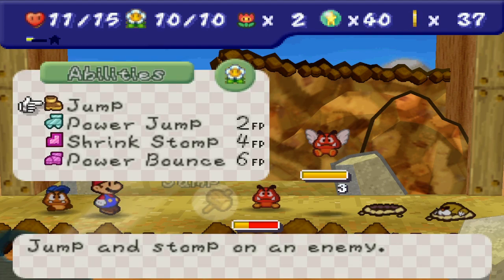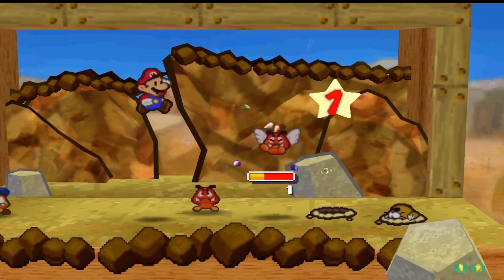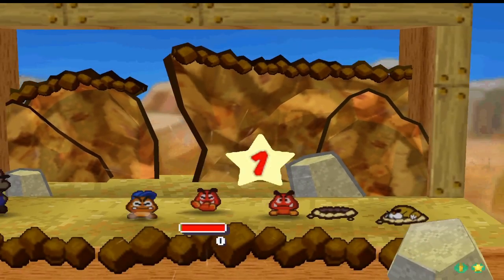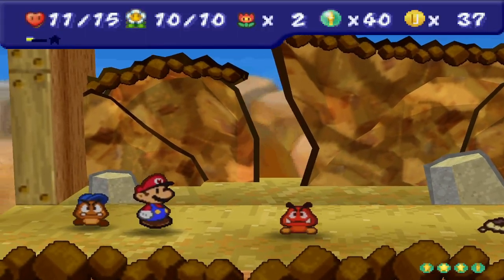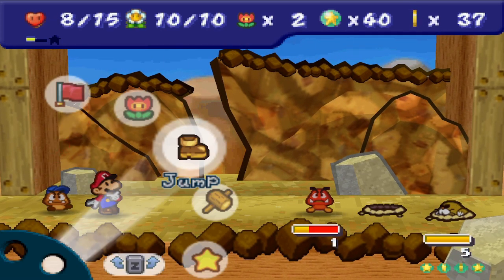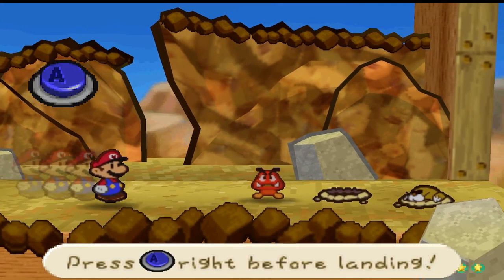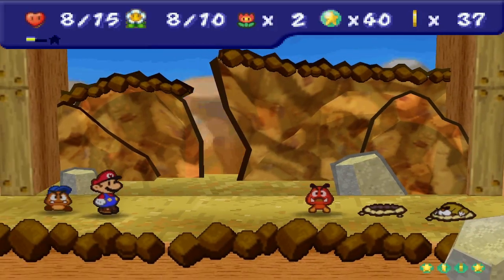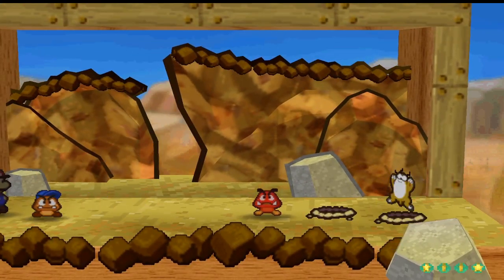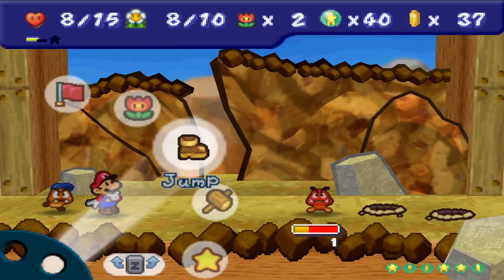Okay, there we go, Goombario. We're going to do well. That would be when we used Cooper — one damage and then two damage. Yeah, we're fine now. We'll power bounce him and then head bonk him, because he's the more dangerous enemy. We beat it — nice.